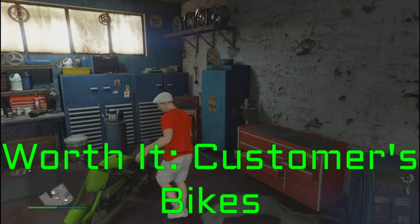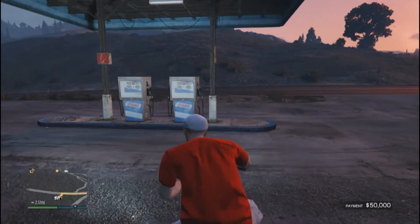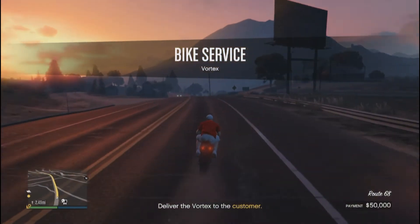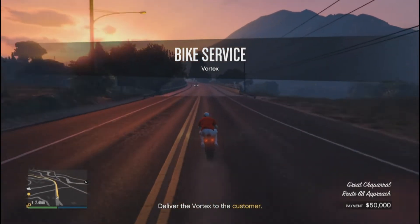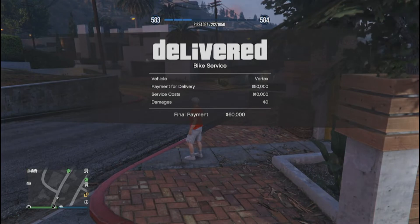Next is modifying customers' bikes. If your clubhouse has a custom bike shop, you can modify and deliver bikes just like you can do with cars in your auto shop. The differences are you have to deliver the bike yourself, and it always costs $10,000 to modify the bike, and you get $50,000 profit for delivering it, as long as you don't damage it. So definitely worth it.